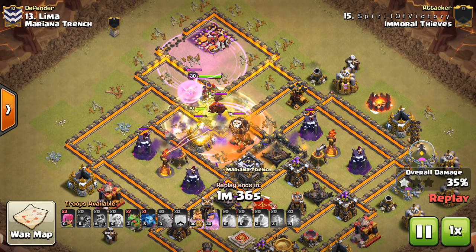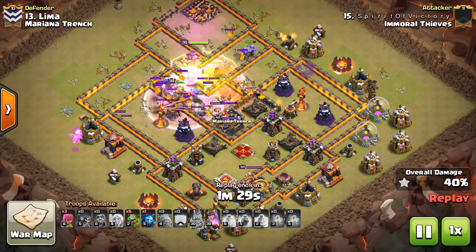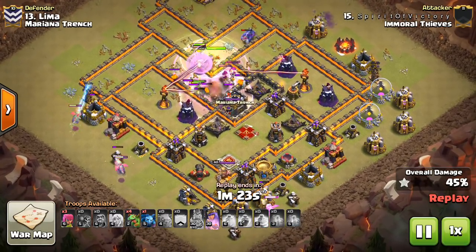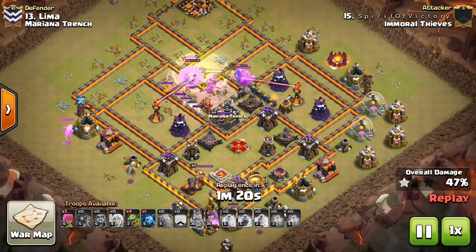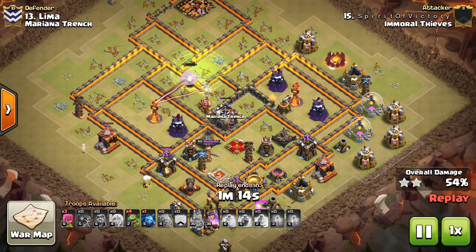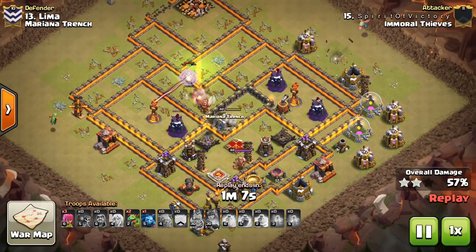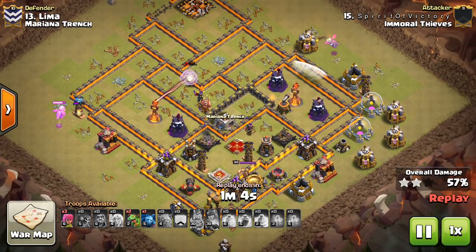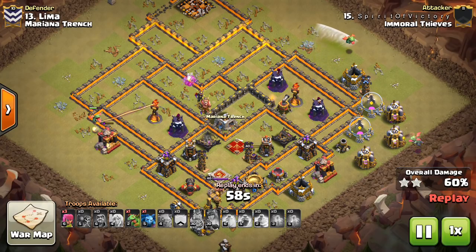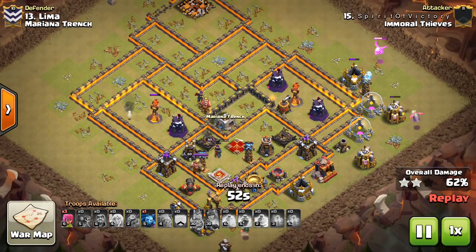As you can see, we have a balloon and a lava hound in the CC. The Teslas are going to be in the corners — a Baby Dragon pops that first Tesla off to the left. The other two Teslas are between the King and Queen altars, and there's one on the other side. There's also a bunch of giant bombs in this compartment — I think three or four right there, very heavy. The plan was basically to do a short Queen walk, enter with a bowler kill squad, probably wanted to take one of the Infernos and get a little bit deeper, and then Baby Dragons on the rest of the base.